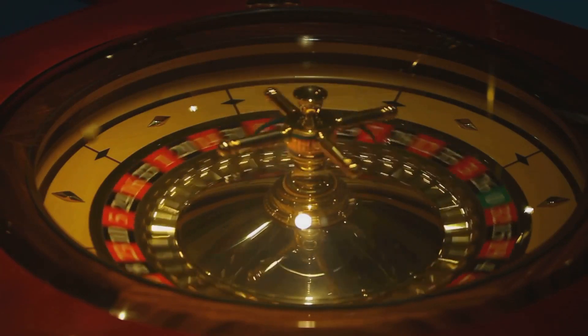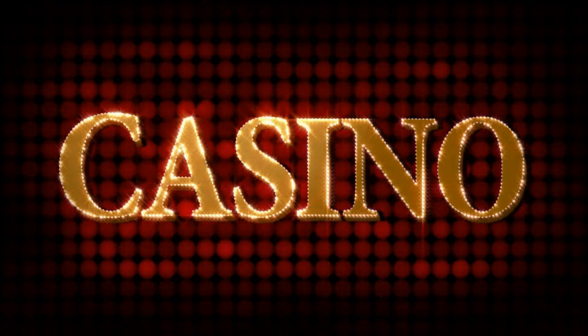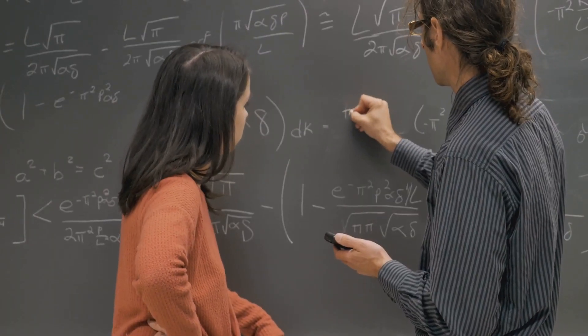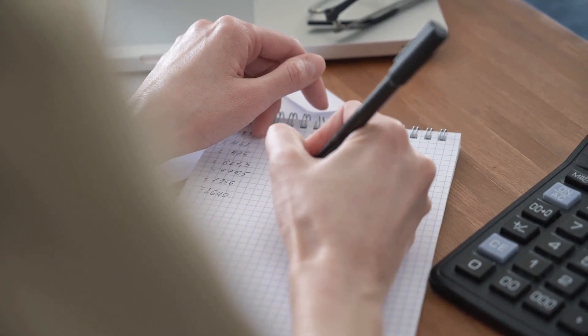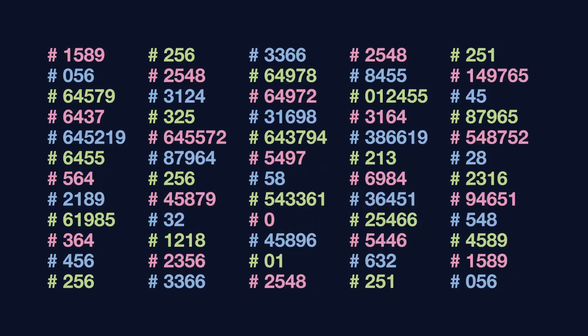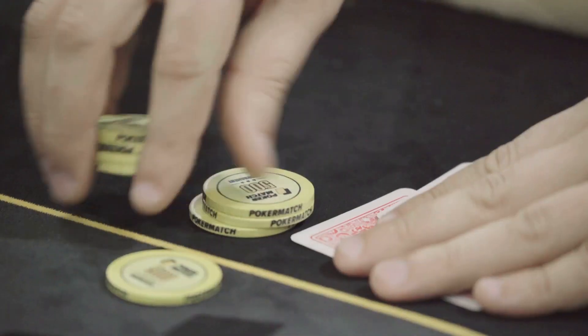The Fibonacci system — golden ratio meets gambling. The Fibonacci sequence is a series of numbers where each number is the sum of the two preceding ones: 1, 1, 2, 3, 5, 8, 13, and so on. In this system, you use the Fibonacci sequence to determine your bet size.